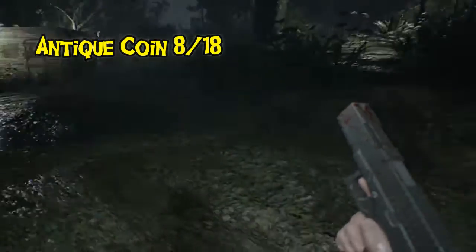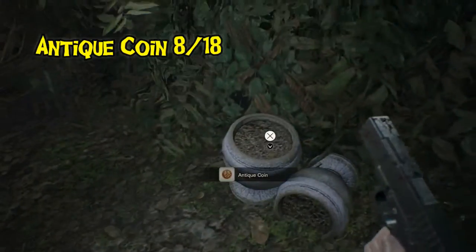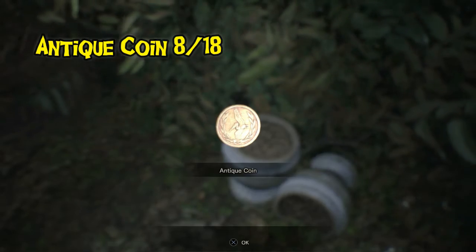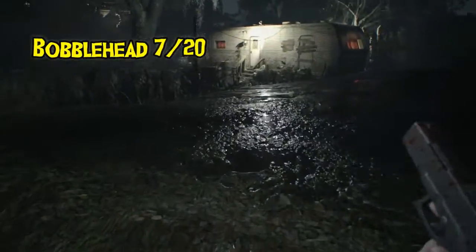Once we've made our way outside and collected all the cerberus keys, there's another antique coin that I missed on my first playthrough — antique coin number eight, found in the flower pot. Then there's a bobblehead underneath the steps leading into the trailer.